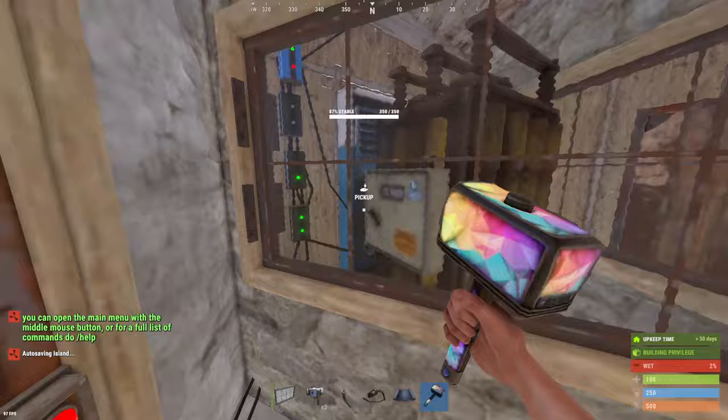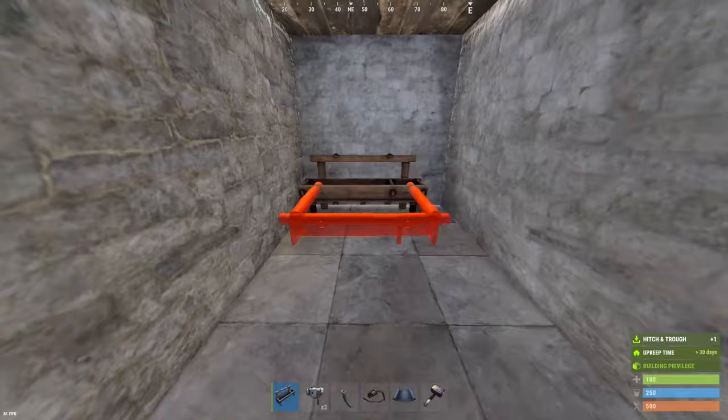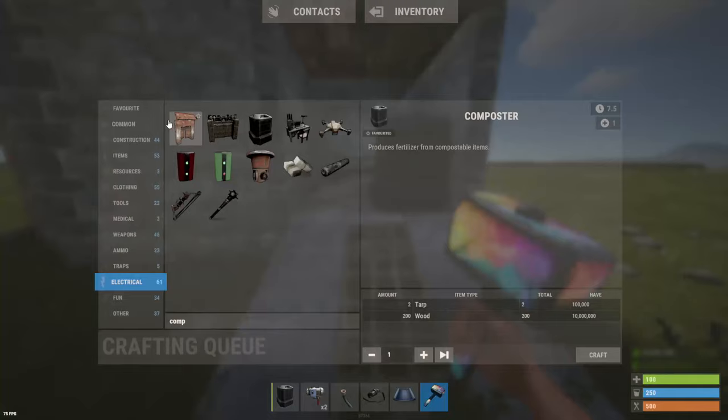Don't forget to put your windows down and repair them every single time, as this will protect your vending machine. If you wanted to have a composting station you could put down a little two by one over here, throw a trough down with a composter, and you'll be able to fit two horses in here behind the composter to get your fertilizer and make your crops grow faster. I like to put a ramp right here since we've got the composter on the other side — it makes it easier to get them in than stairs, and I would recommend putting a garage door down so that you don't smack your head on the double door every time you try to put a horse in.